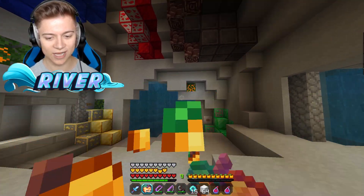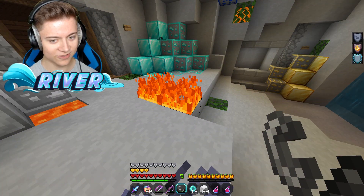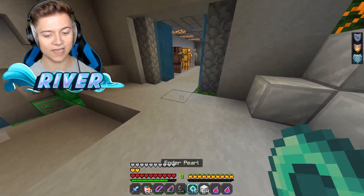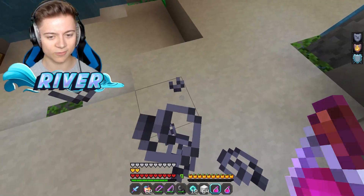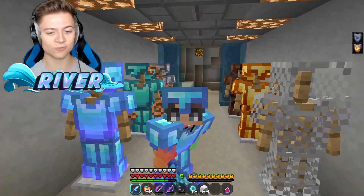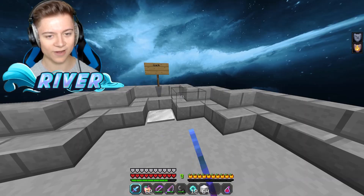We got the sword in hand, the custom inventory with the golden apples, the enchanted apple, the bow looking amazing, the fishing rod, and the low fire with a rotating animation to save FPS. We got the ender pearl, the white wool block breaking animation which is pretty basic, and the instant health — yo, that's actually amazing. The armor looks amazing — a really sick blue armor set for the diamond armor and the rest of the sets.